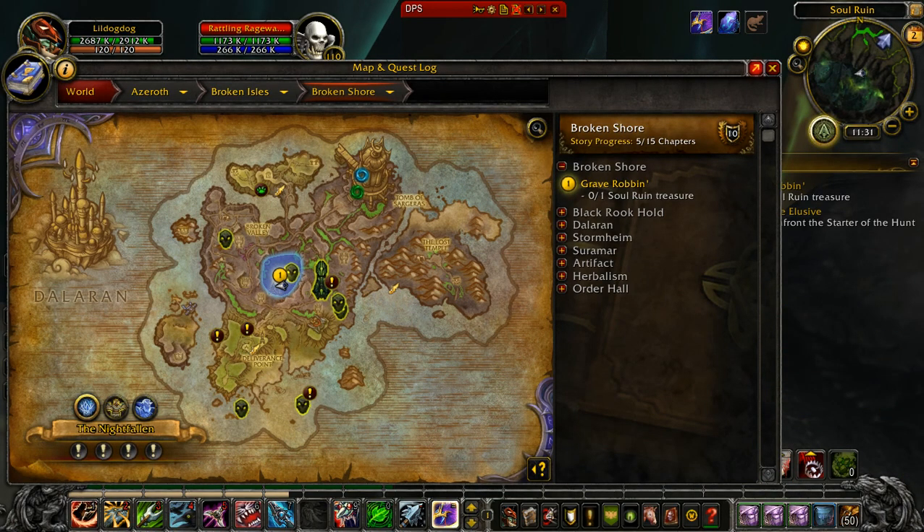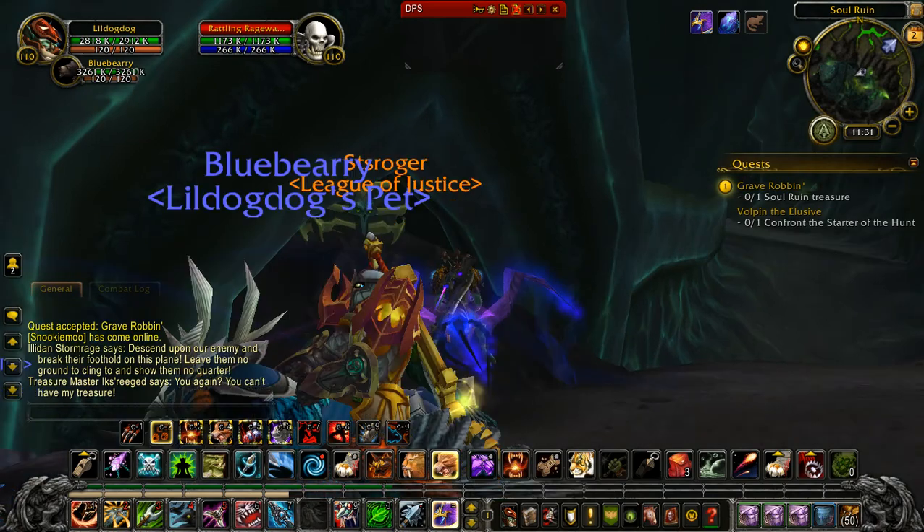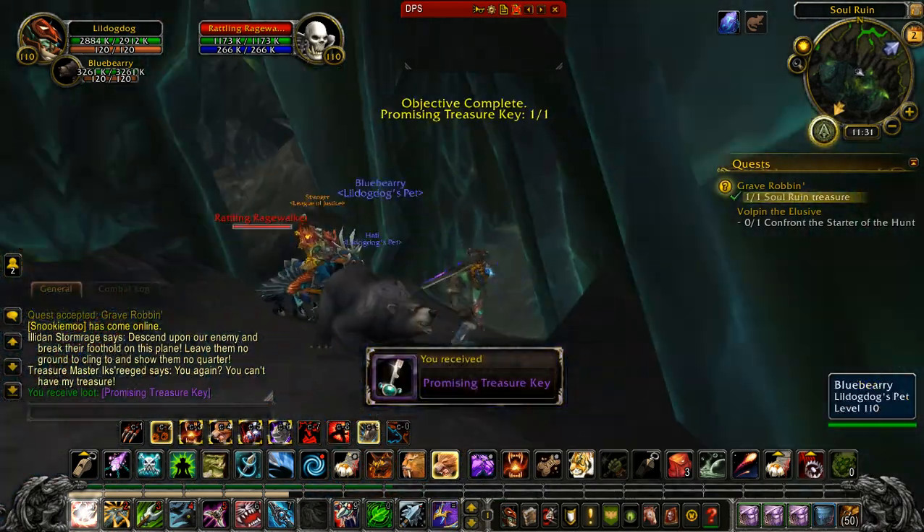Let me make this larger for you. So it's in the southern part of the circle, just south of the 1. It's up in here, and you have to right-click on it and you'll get the treasure key.